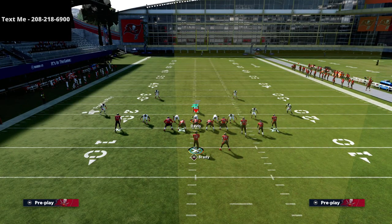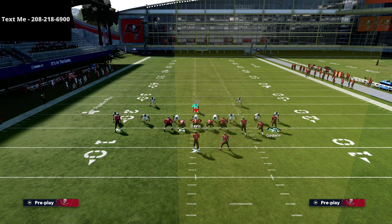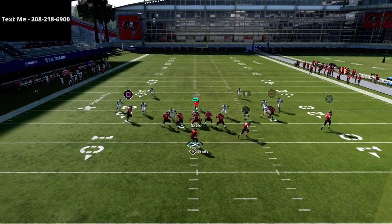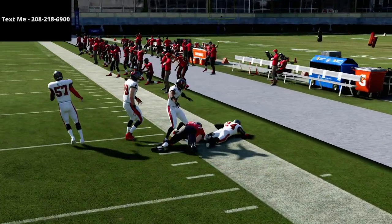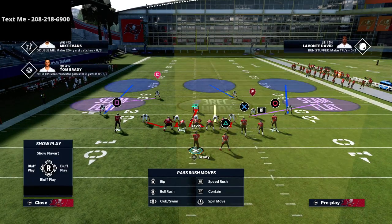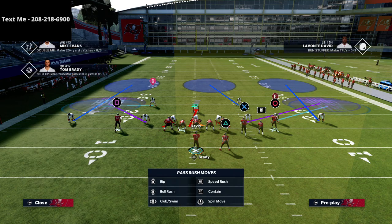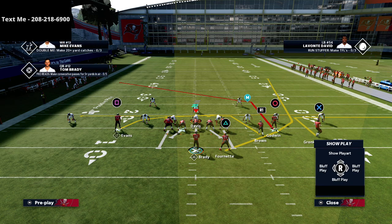This is specific to 3-3-5 wide — you can run a lot of different concepts. You can take this tight end and put him on a flat route, motion out, snap it, throw it, and even a five-yard hard flat won't be able to defend this route. What you're going to force your opponent to do is base align their defense, because they won't be able to stop it any other way.